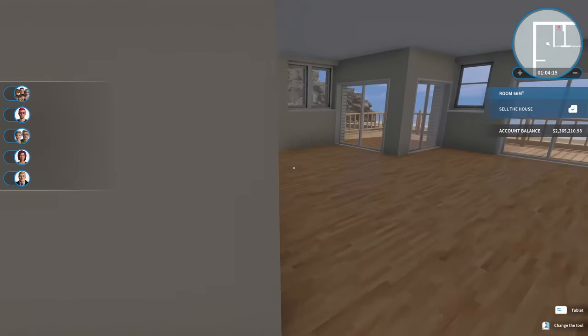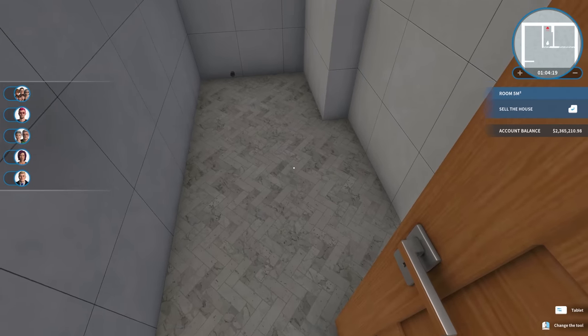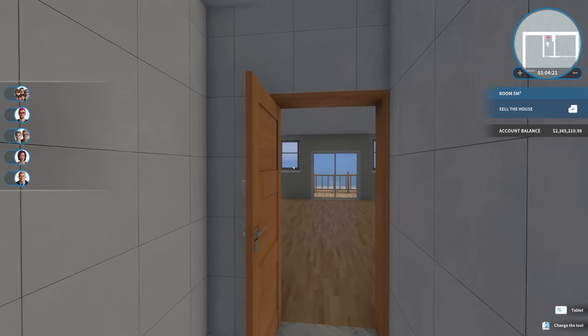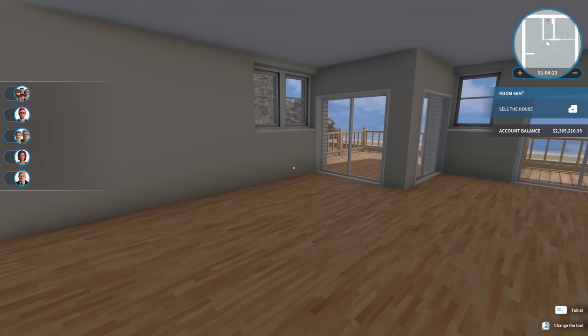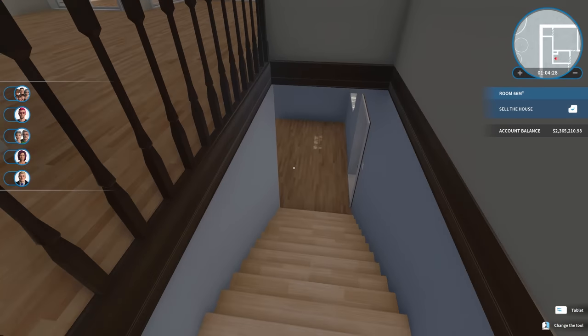There's one more bathroom too — I forgot. This one went with like a herringbone tiled floor here and then, again, white tiled walls. So yeah, those are basically the colors. Now it's a matter of getting furniture and all that kind of stuff in.